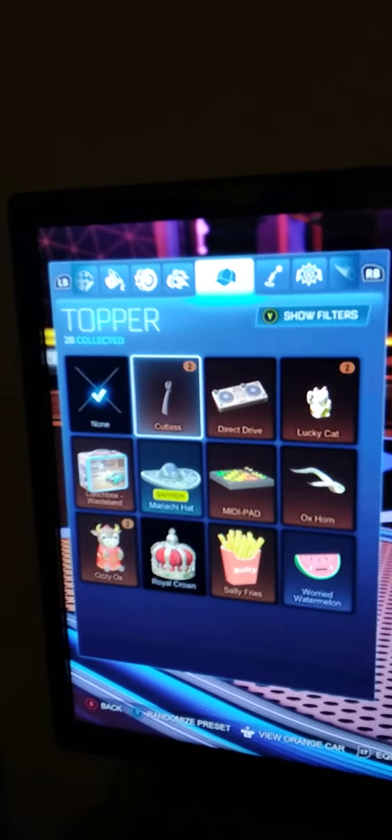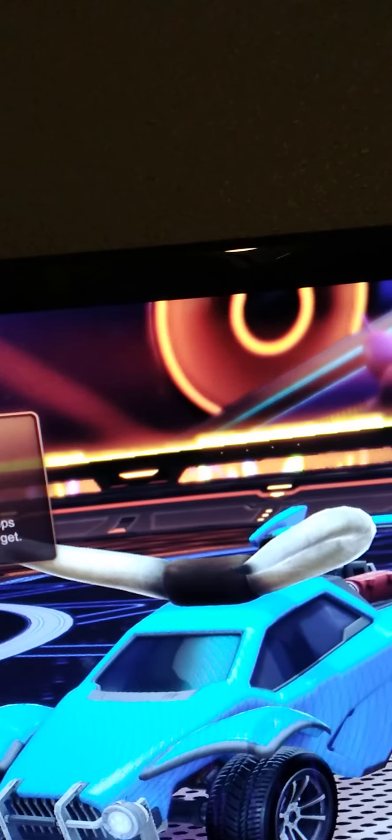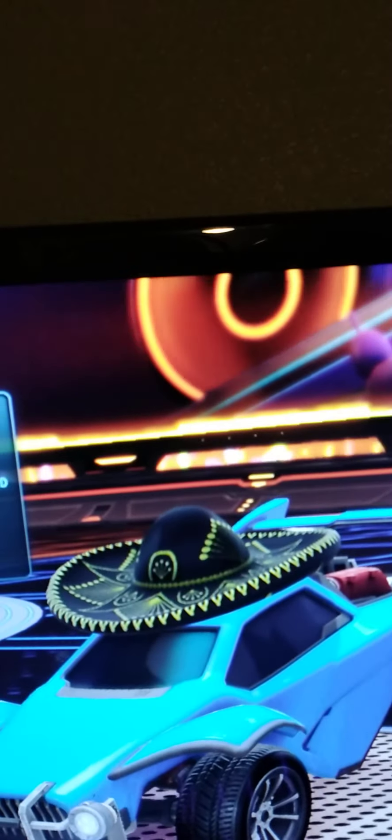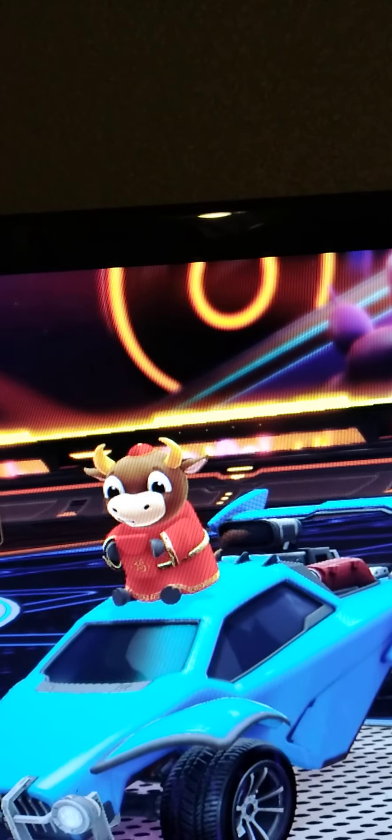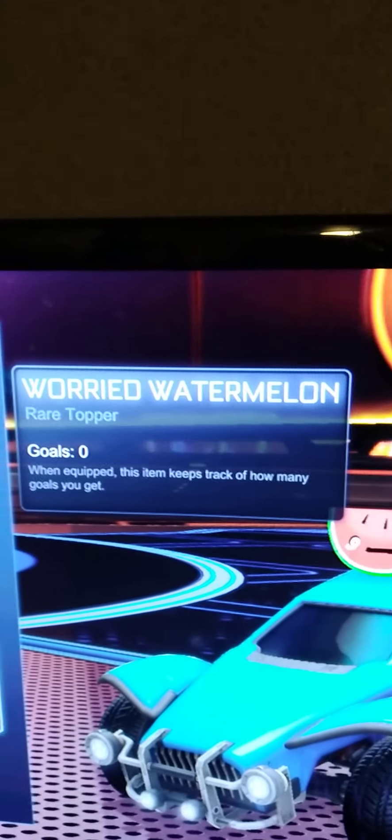That's all my boosts. And then we got the toppers — I don't really collect toppers, but we got the Cutlass, Direct Drive, the Lucky Cat, the Oxhorn, the Midi Pad, the Saffron Maracha Hat, Lunchbox Wasteland, the Ozzy Ox, the Royal Crown — which is basically free — Saucy Fries, and a Very Worried Watermelon. I have more toppers but we're not going to go through those — these are all free. This one isn't free though — we got the Vintage Mike. And we got Gold Explosions — I like to trade in and out of Gold Explosions.